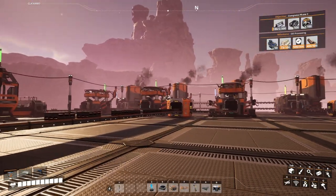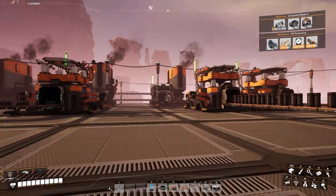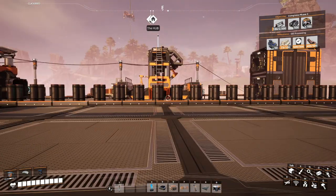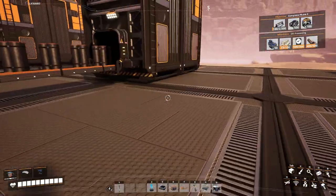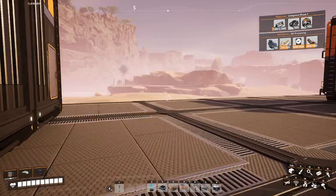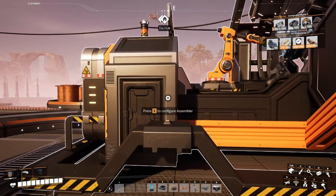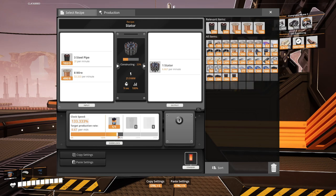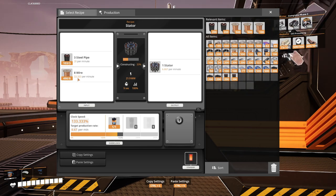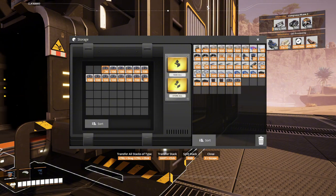I have three constructors making steel beams total — 15 going to encased beams and 30 going elsewhere every minute. Over here another foundry produces 60 ingots which feed one constructor taking 30 ingots and turning them into 20 pipes. Meanwhile, the other 20 beams and the copper wire are feeding this manufacturer, overclocked by 33%, which exactly matches my steel pipe input and produces almost 7 stators per minute. I'm going to grab a couple of those because I'll need them soon.